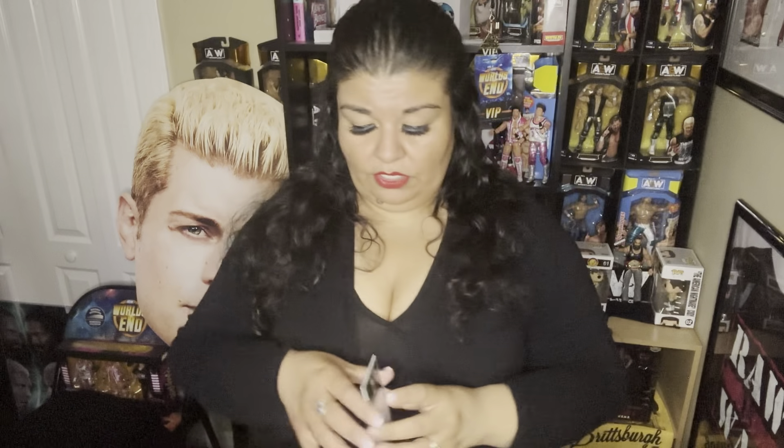We got Jade to start us off. We got Chris Statlander. We have Dante. Look who we got — we have a Stepping Into the Ring of Mr. Swerve Strickland. Oh my gosh, I'm so happy — look what we got, you guys! We got ourselves a green Pyro of the Acclaimed! Oh my God, I'm so happy! They are number 231 of 349. Yes!